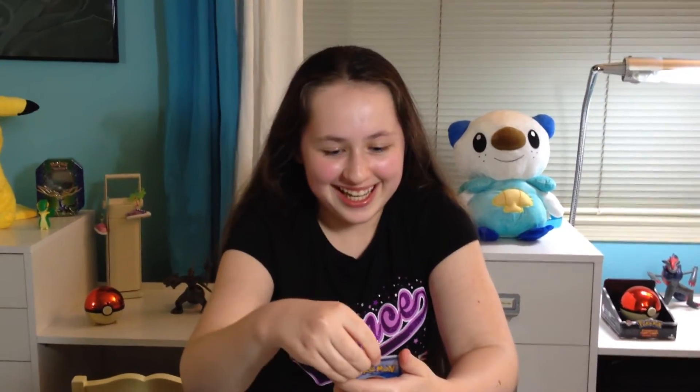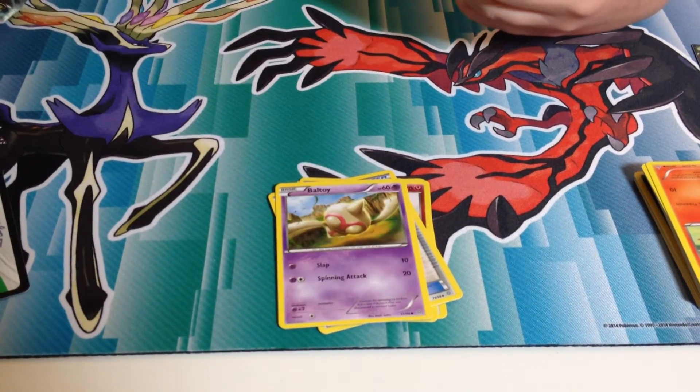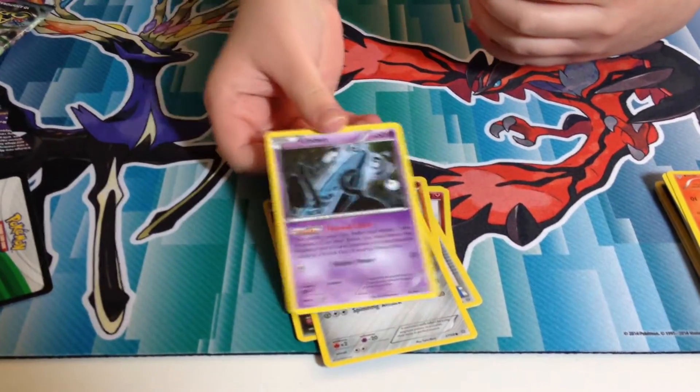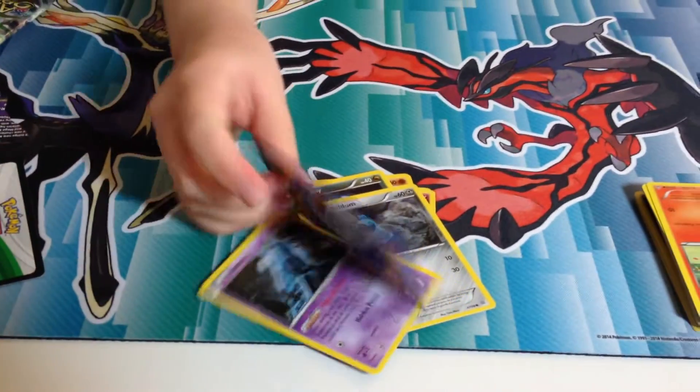So we got the last pack — Tyranitar. Hope we get something good, like a full art would be nice. All right, giving me a hard time here. I'm kind of shaking. Whismicott. Paint Roller. Bowtie. Wooper — I like that name. Goomy, Beldum, Unown, and Ralts is the reverse. You know, he's kind of dark — yeah, like, I think that's one of the most eerie looking Pokémon cards.